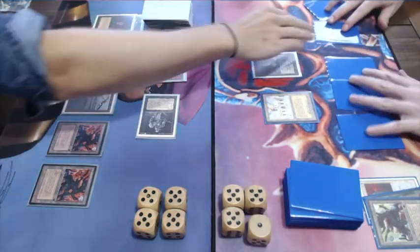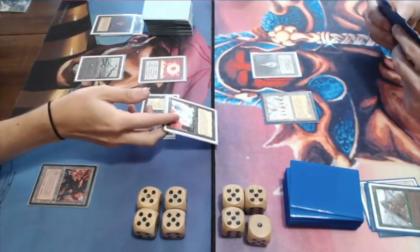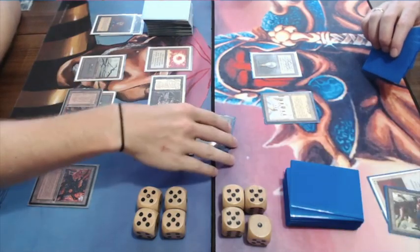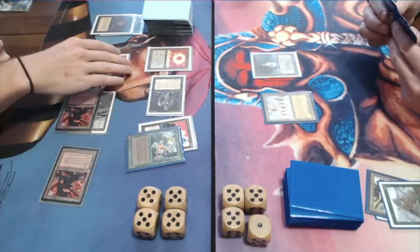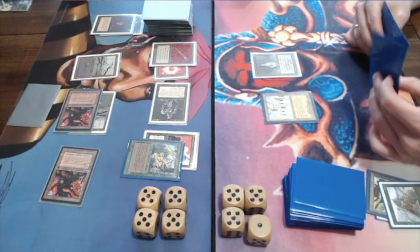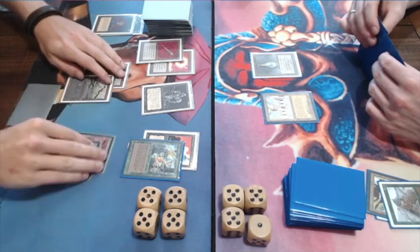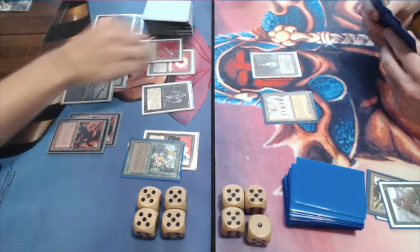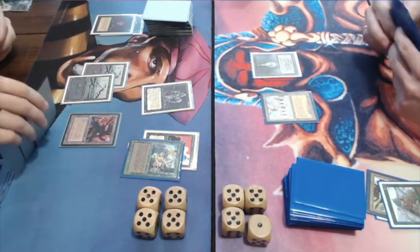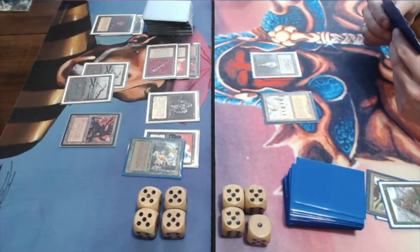And this is nice — using my Animate Dead to get that Djinn. I've got a 4/5 powerhouse now. This is kind of what I want to achieve with that discard: use my Animate Deaths to take the big creatures from my opponent and use them against him. Obviously it doesn't always work, but when it does it's quite nice. I'm using my Disrupting Scepter and he's discarding another Urnom Djinn — that's pretty risky knowing I'm playing with those Animate Deaths.